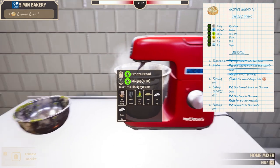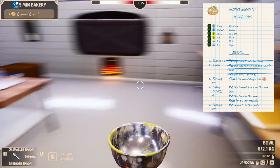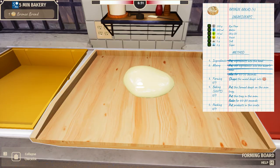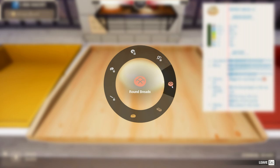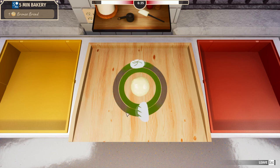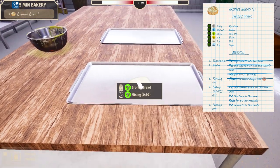100% mixed and I love it. Let's grab it, pop it back into here. Shape the dough — that's a lot of dough. What are we making? Bronze bread. Round breads? Let's make some round breads. Dough dividing — just one thing of bronze bread. Awesome.